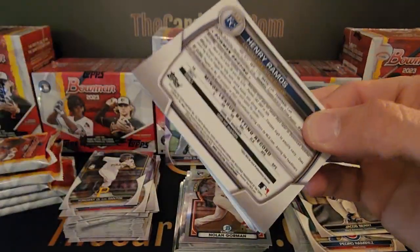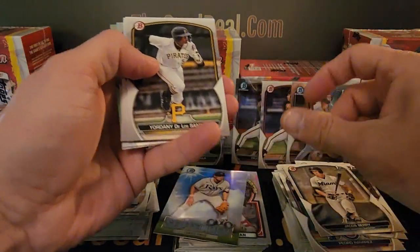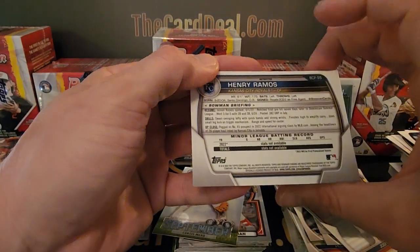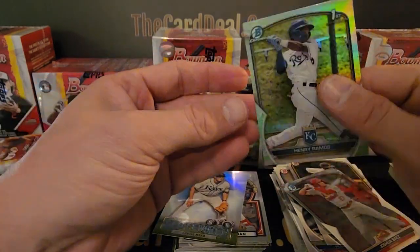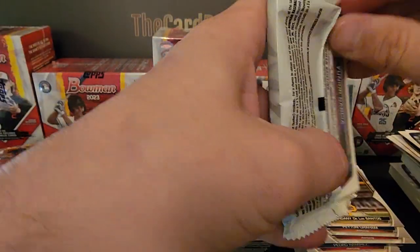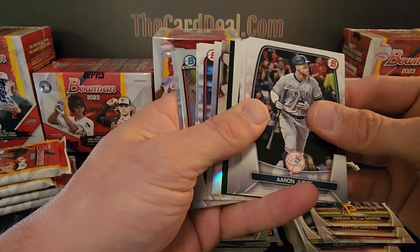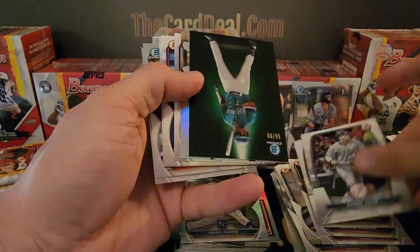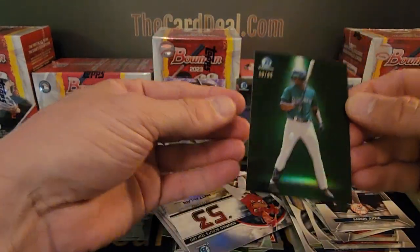Box number four — I'll spoil the refractor on the back. Baez in KC, Henry Ramos, born in 2004, joined the Royals system in 2021-2022. Moving on — see if we can pull an auto in this little five-box rip. And I spoke too soon — what is this? It's a spotlight, right? Wait — is that a green? Oh boy, oh baby! Lazaro Montes, green to 99!